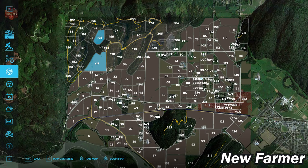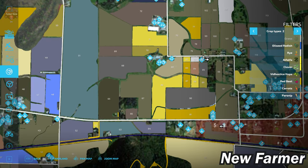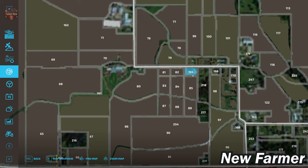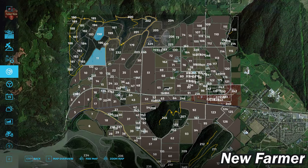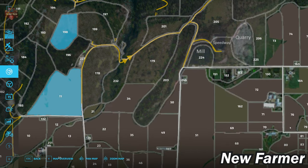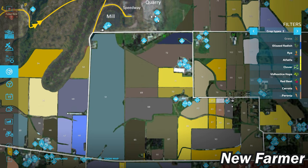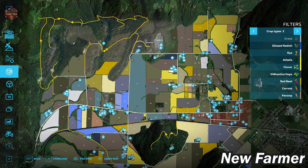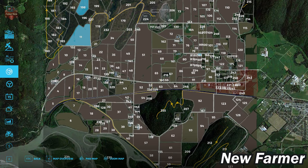We start off owning Farmland IDs 11 and 198, loading in right beside Field 82. We also own Farmland ID 165. Up at 198 there's a massive furnace and tractor plus a couple other items, and then the rest of our starting machinery is down at 165.